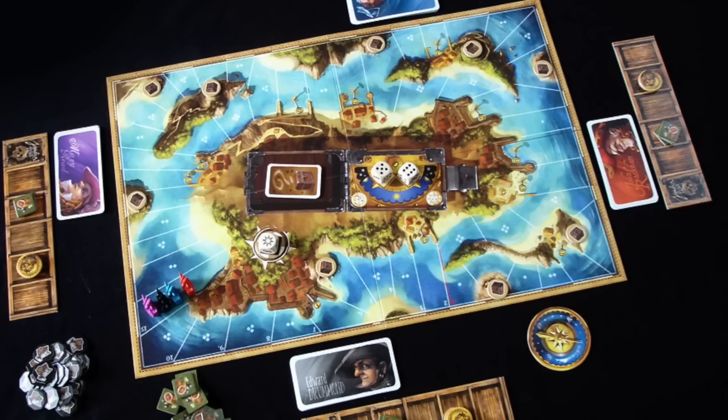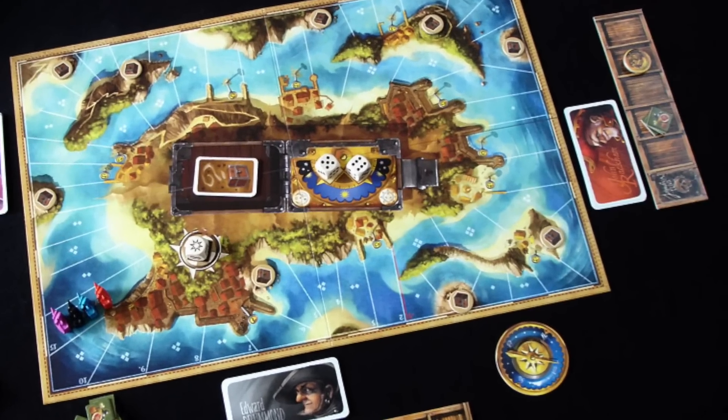Number 8, stepping on toes, is Jamaica. This is kind of the game that put Space Cowboys on the map — Jamaica, the racing pirate game. This is one that I like a lot, although it's only number 8 on this list because it's faded for me a bit. It's very simple though. You're going to roll two dice and then play cards to match those dice from your hand. You're collecting goods and gold and cannon powder, fighting each other, and trying to be the first one to the end. Very lightweight, but I know a lot of people love this game. I find it to be enjoyable.